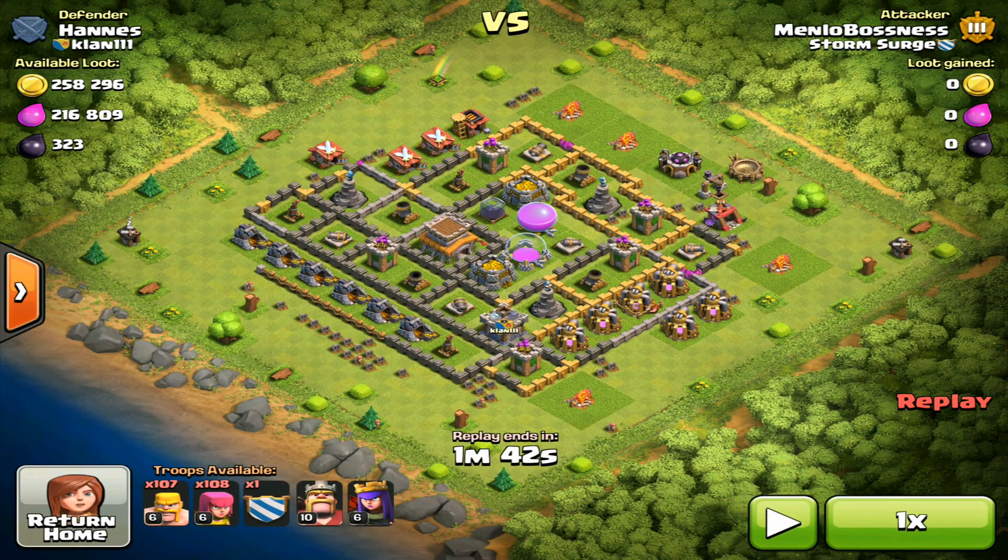So this has a pretty decent amount of loot: 250k gold, 200k elixir, and 300 dark elixir — wow, that was hard to say!